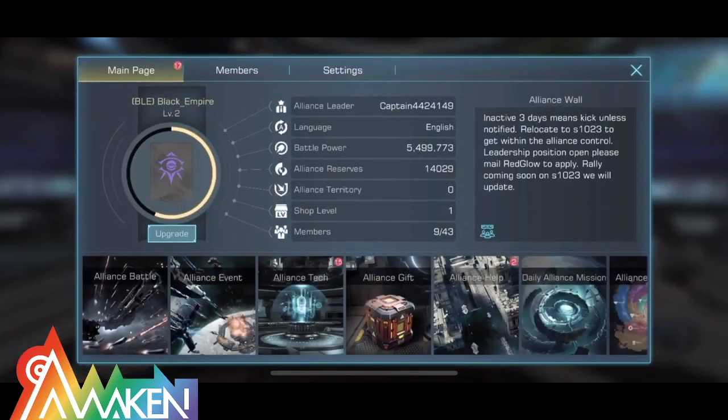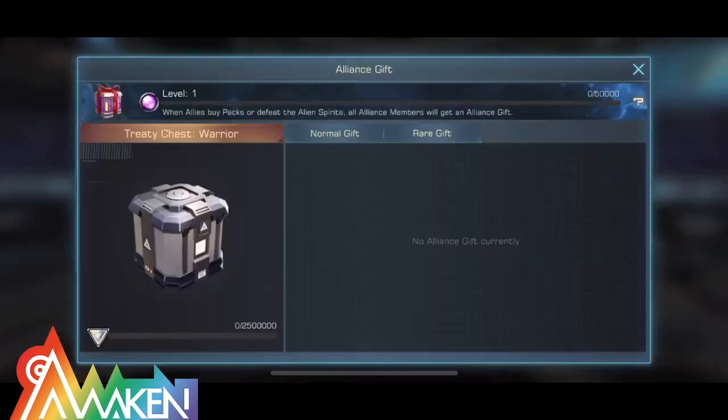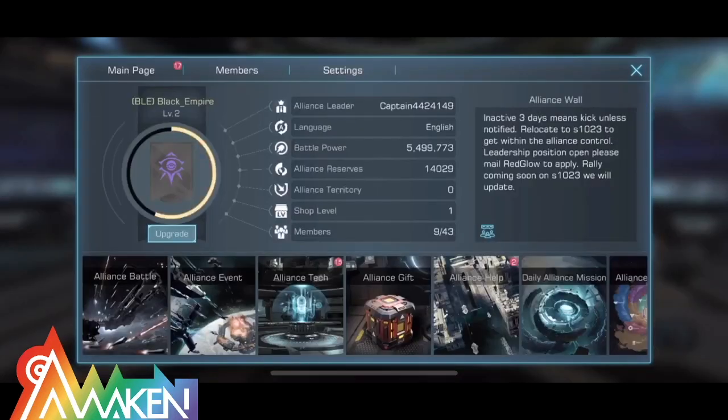Next, let's look at the Allies Gift System. The more active your allies, the better. If you buy a pack, you'll be able to get special chests, and doing rallies will also earn more chests for allies members. Everybody benefits — they just added this function so that a more active alliance means better rewards for everyone.